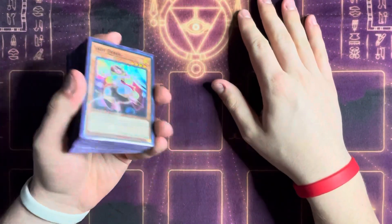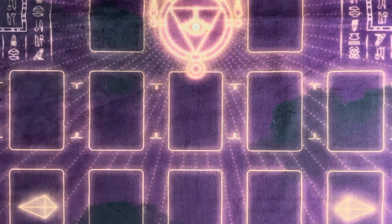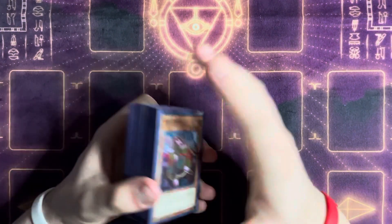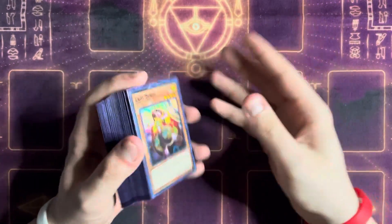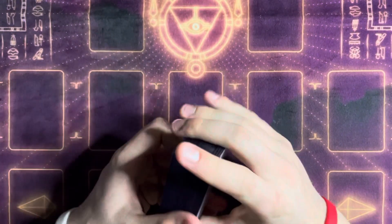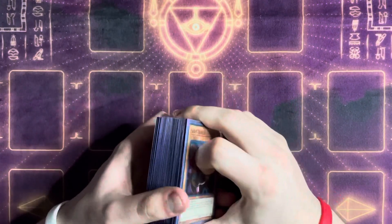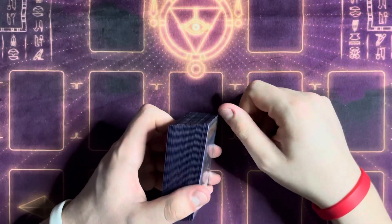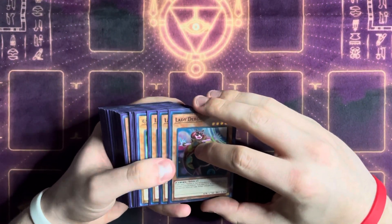The basics of this deck are: make Heatsoul and draw a ton of cards. This deck has a ton of free open slots, which is a really nice bonus, so you can play whatever the best utility cards against the meta are — whether they're hand traps, traps, or going-second cards. Depending on the format, you can adjust those slots for whatever you think is best for the given metagame.